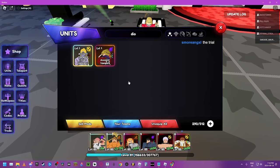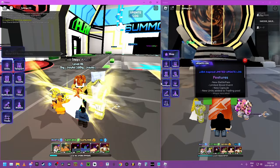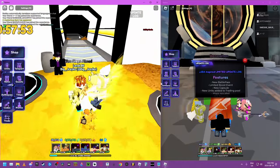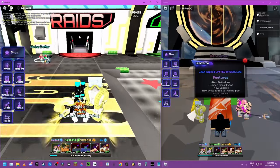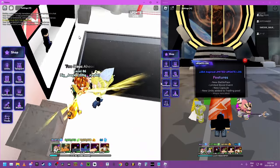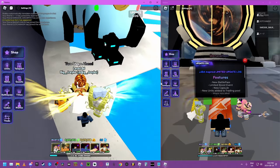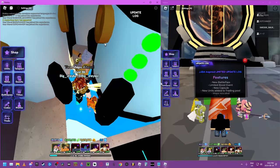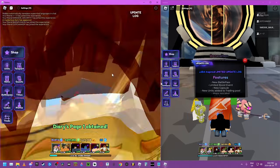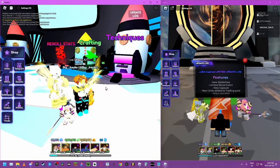And now we're going to do the showcase with the new units I was talking about. Oh my gosh, the diary actually still spawned — that's hilarious. Let's see where it spawns. This is just a random part of the video, but we're basically about to start the showcase. We got our other account — I heard there was a spawn here as well, and a summon spawn. Mysterious item spawned — wow, I waited like 10 years for this item, now it's easy to get.